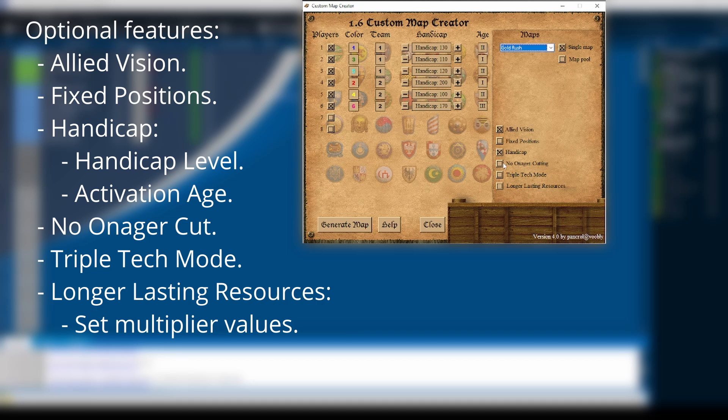If you use the no onager cutting feature, only siege onagers will be able to cut down trees, like in the original Age of Conquerors. The triple tech mode allows most of the technologies to be researched three times, stacking their effects. The longer lasting resources functionality increases the number of resources in the map, and you can set the resource multiplier as you want.